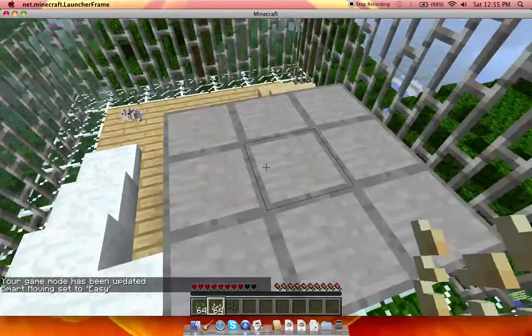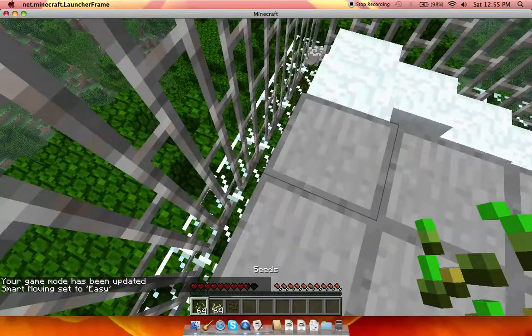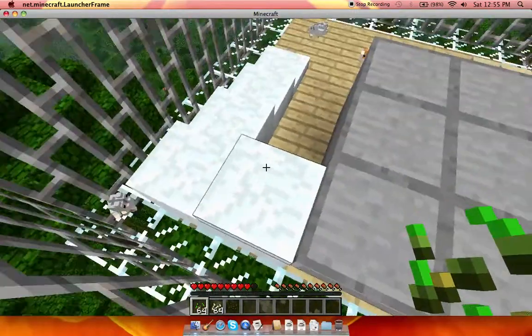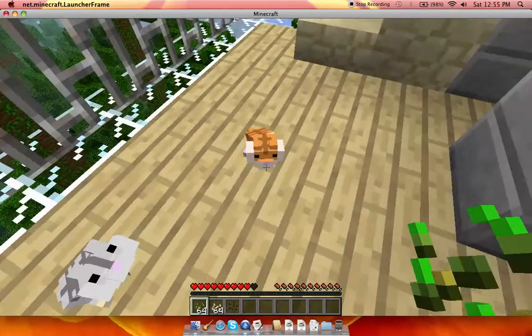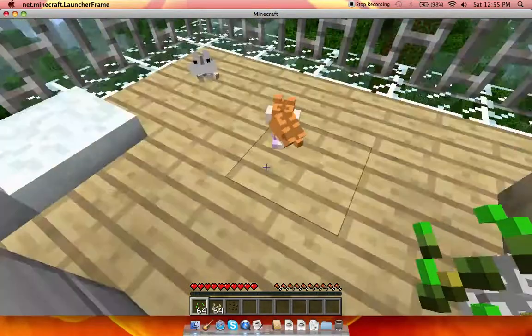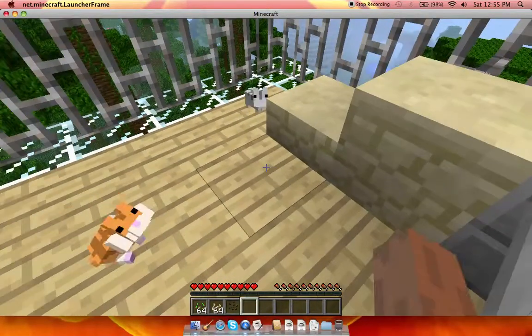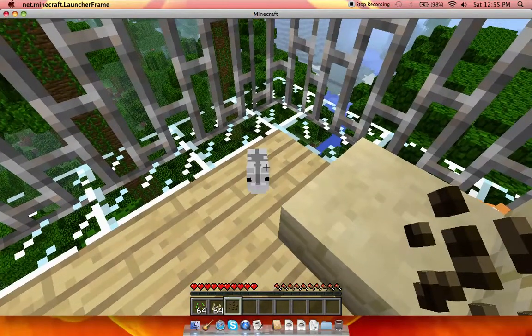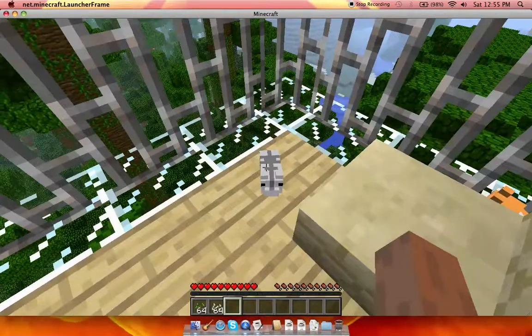Let me change to survival real quick. If I take pumpkin seeds, they try to kill me — except the ones that are tame. So I'm going to take these out because now they hate me. Also, they don't take melon seeds, so don't try it. I'm clicking on him now.